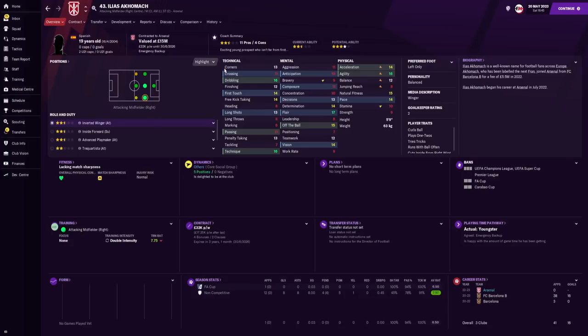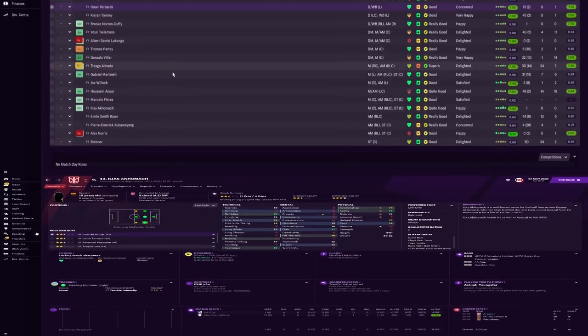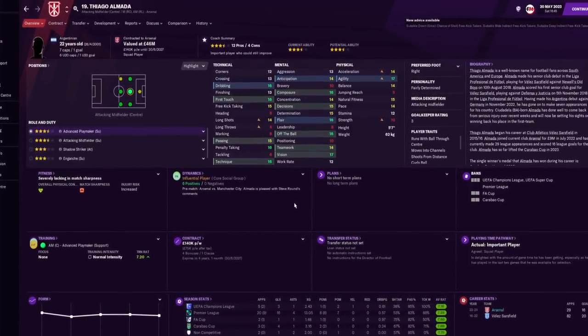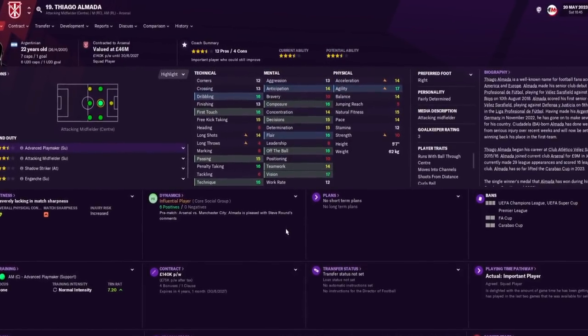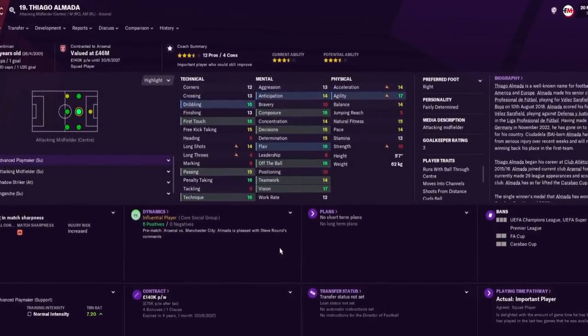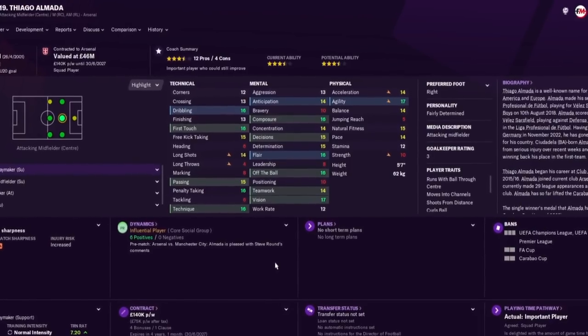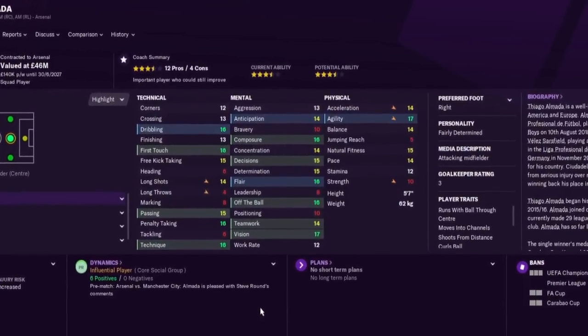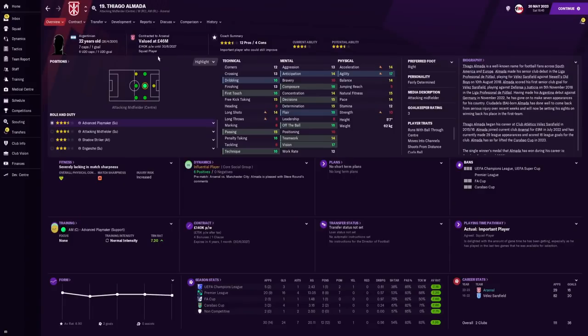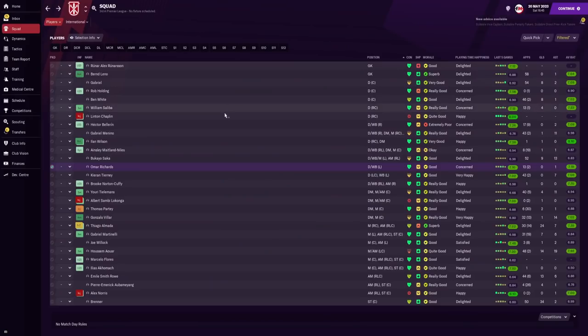We signed Ilias as an exciting prospect but the assistant manager didn't use him much — however his value did grow to 15 million, so Arsenal could sell at a profit. Thiago Almada was probably the best signing of the season: he started 30 games, scored 24 goals, got 7 assists, and averaged 7.35 in all competitions — all for just 9 million pounds. He's now valued at 46 million.